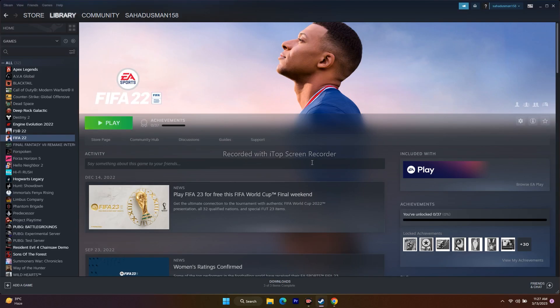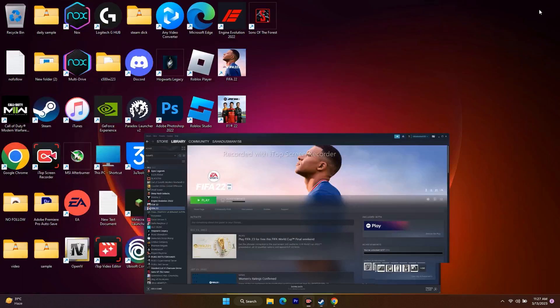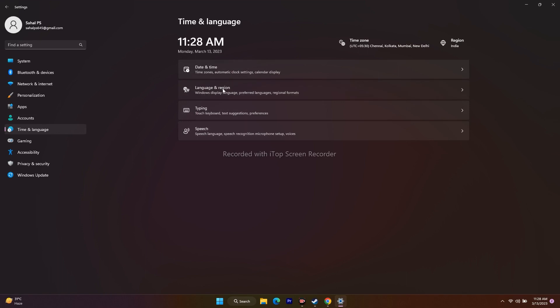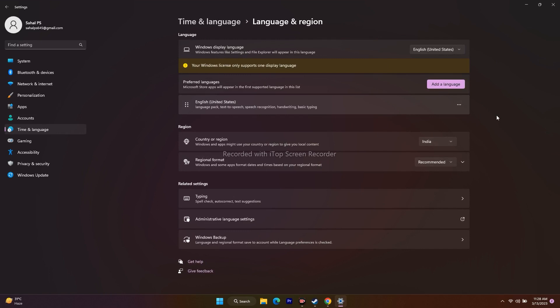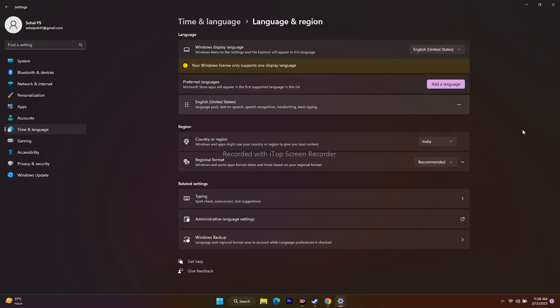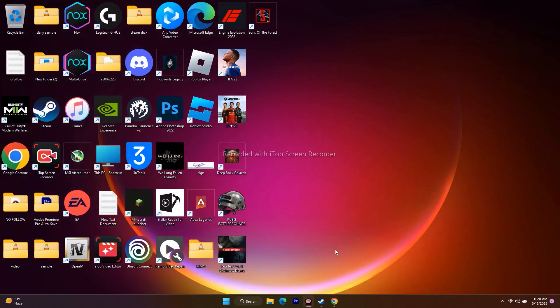The next step is to change your Windows language to English. Go to Settings, then Time & Language, and check Language & Region. If you are using any other native language — for example German — you need to set it to English. Click 'Add a language,' follow the instructions, and set English as your language. Once done, close this and try to play the game.